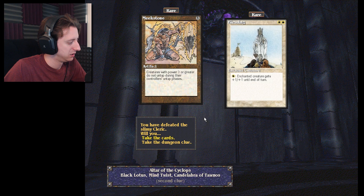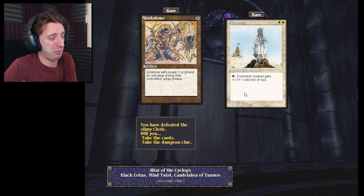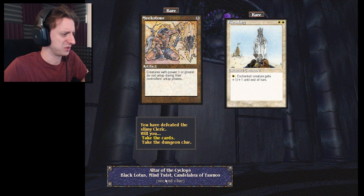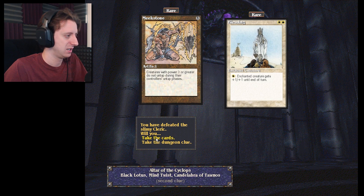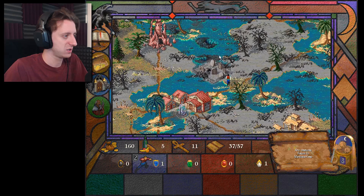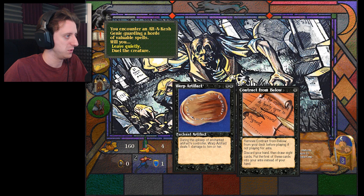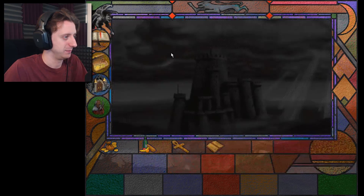Meek Stone and Blessing — Blessing's really good. Or a second clue — I don't need a second clue since I know where this is. I'll take the cards. Oh, there's a graveyard right here — what's in the graveyard? You happen upon a hall of the sultan. You encounter an altercash genie guarding a horde of valuable spells — will you duel the creature or leave quietly? It gets Warp Artifact and Contract from Below — I don't want to fight him.